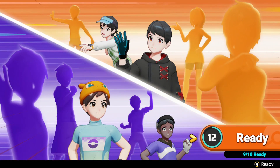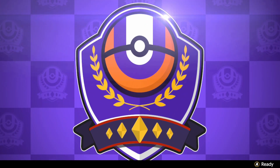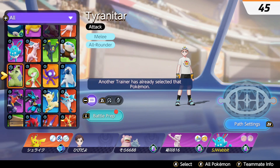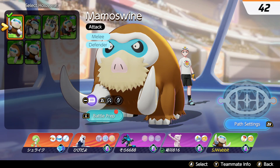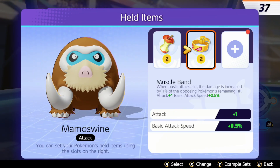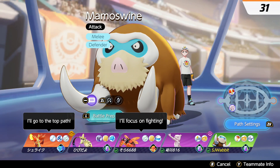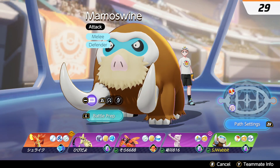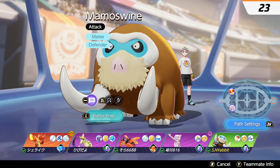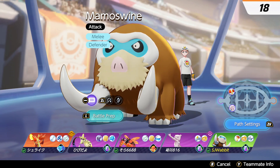Mamoswine is on sale and I have enough money, so I'm tempted to get Mamoswine. I don't have a lot of defending Pokemon. So what I'm going to do is actually go down and just test it out. I've never used it before, so yeah, focus on fighting first. Mamoswine is a defender - you can see the green colour on the bottom.